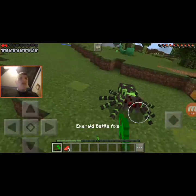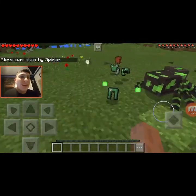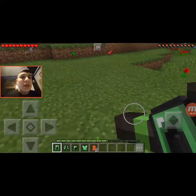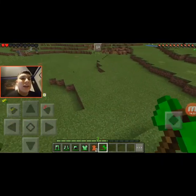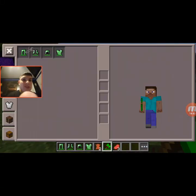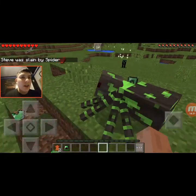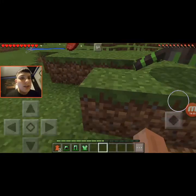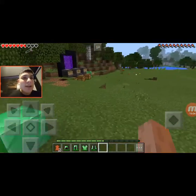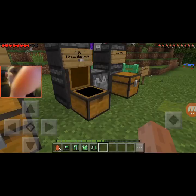Now we have the Emerald Spider — I forgot what this guy does. I think he just attacks you. Yeah, he just attacks, and this guy has a ton of health so good luck fighting him. I did not have keep inventory on — now I have to get my stuff back. Keep in mind this guy hits a lot harder too. This guy is a pain to fight — not only does he hit hard, he just keeps going after you.